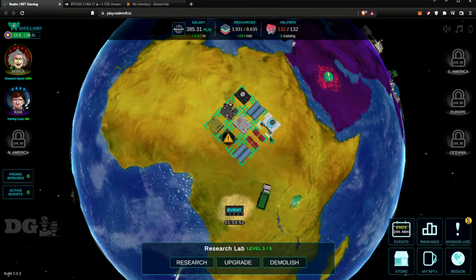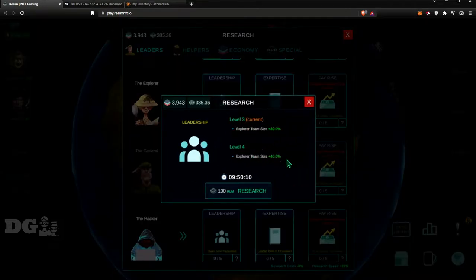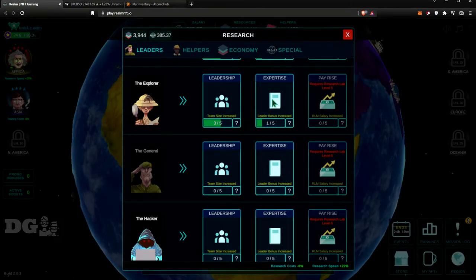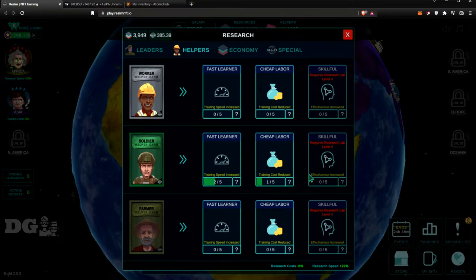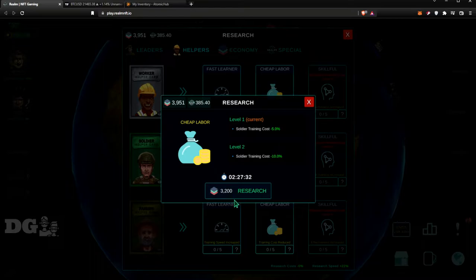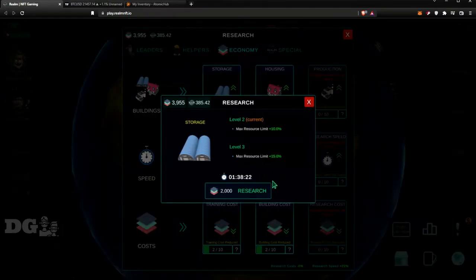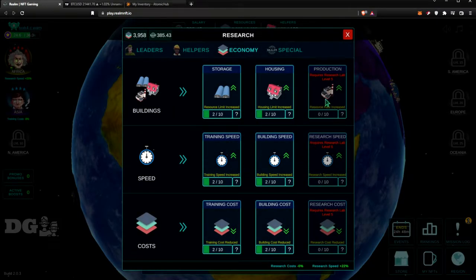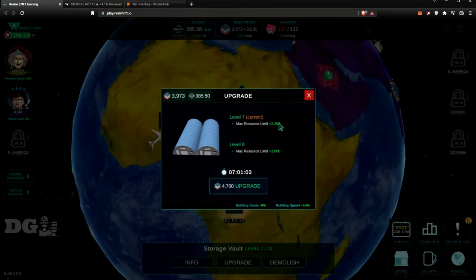Once you get all your buildings up you can come to the Research Lab. There you can increase your Explorer team size, speed up mission time for leaders, speed up helper training, and reduce training costs — all by spending resources. In the Economy tab you can click to increase your max resource limit and housing, and unlock resource rate increases.